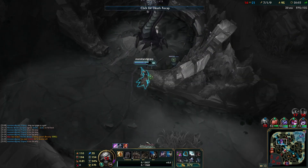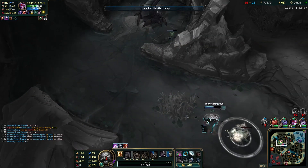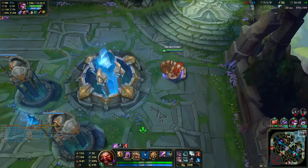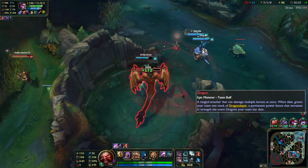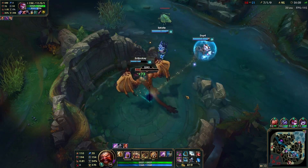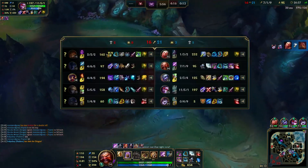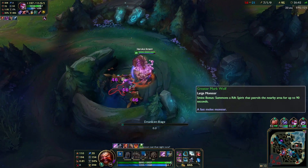Picking up that third Dragon — you cannot solo it, woman. You just chunked yourself to half for free, please use brain. Our Tristana did hit two items, which is nice — finally scaling up. We should be able to get this Dragon. I don't think they have anyone who can realistically steal it. Got the third Dragon — beautiful. Nocturne is still working on Sated Devourer at 26 and a half minutes, which is concerning for the enemy team.